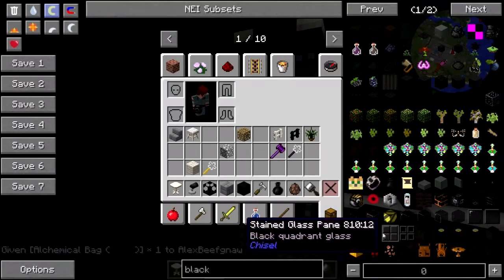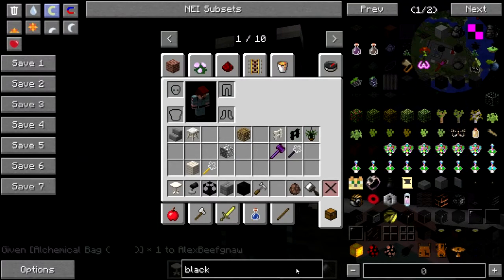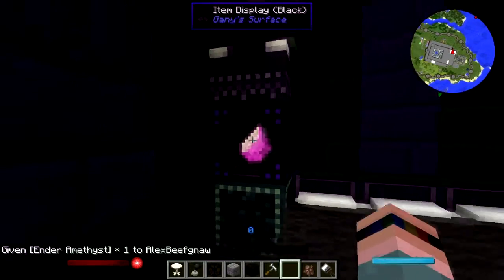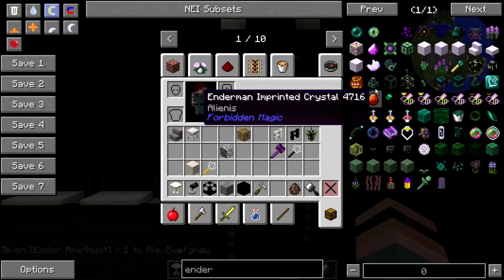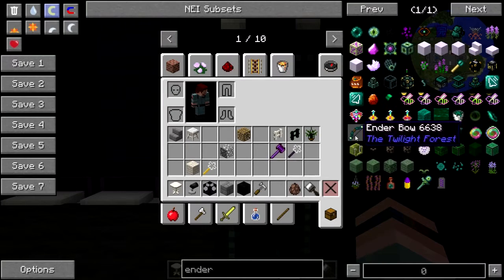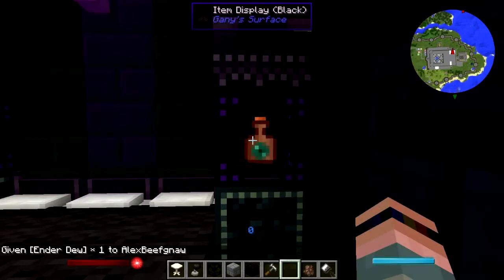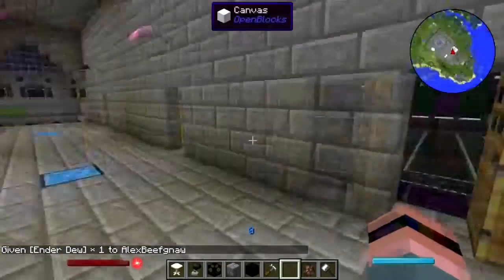Let's put a black bag in there. Actually, no — this is the purple room, that's right. And this is actually the ender room. Ender amethyst — that's nice. Put one in there. Enderman imprinted crystal, lavender quartz, ender essence, ender bow. I have ender queens, ender dew — there we go. Put some stuff in there. And we're actually going to put those to use in here too.